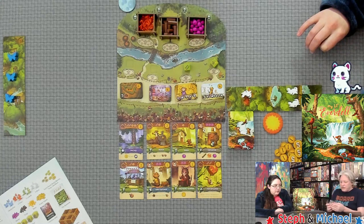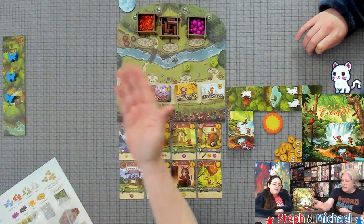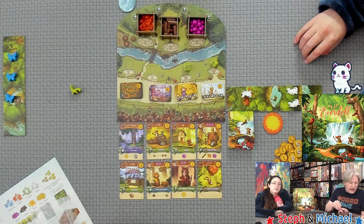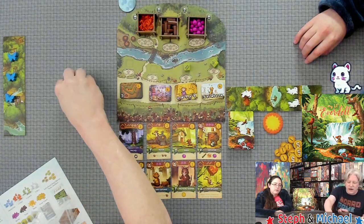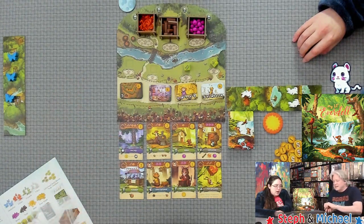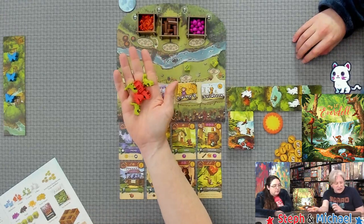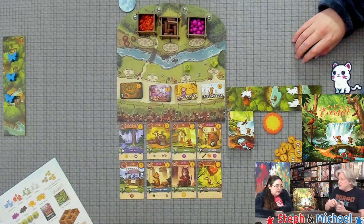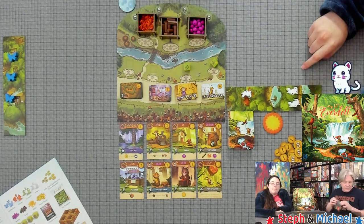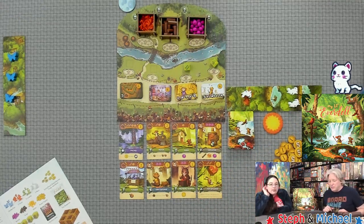You can choose the blue butterflies, the little white mice, the green lizards, or the red foxes — they're kind of orange, but orangish. Today we decided to go with the white mice, and since everything else is so colorful, the white mice really stand out on the board.